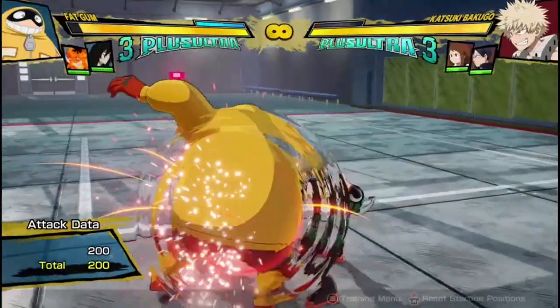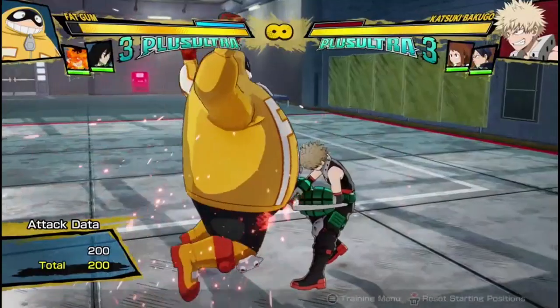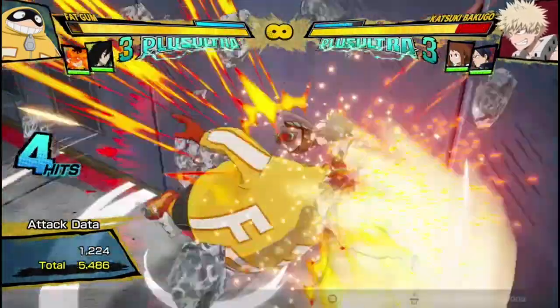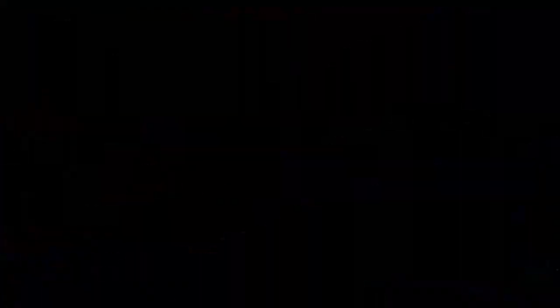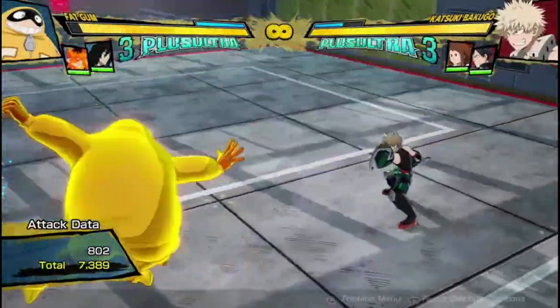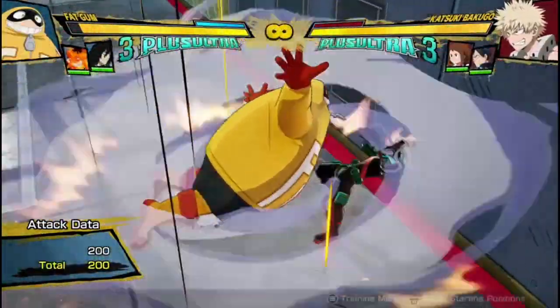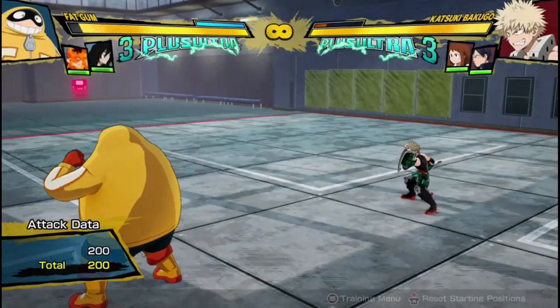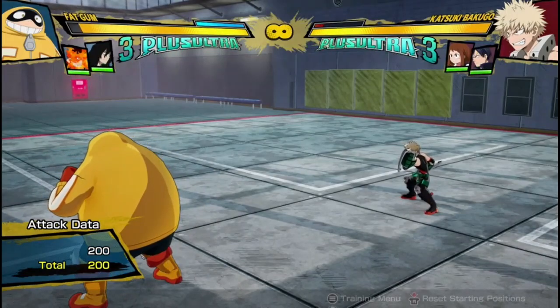You can just keep cancelling yellow attack into yellow attack and break that guard. As you can see, he can do that into the yellow attack, into the yellow attack, into the yellow attack. It's Nomu-kind-of pressure. So better tracking on those.